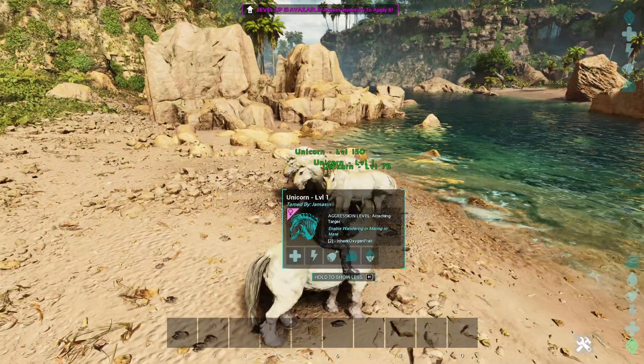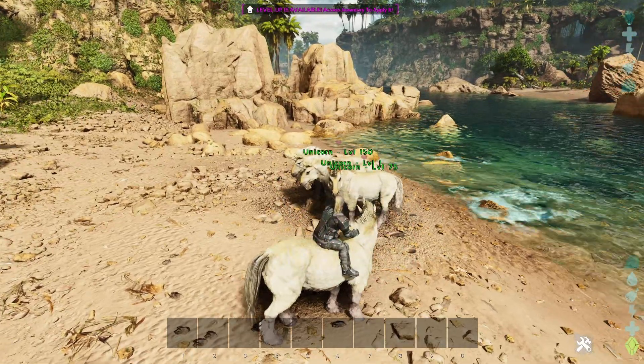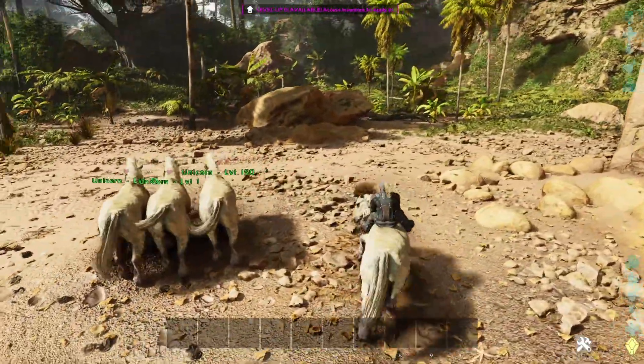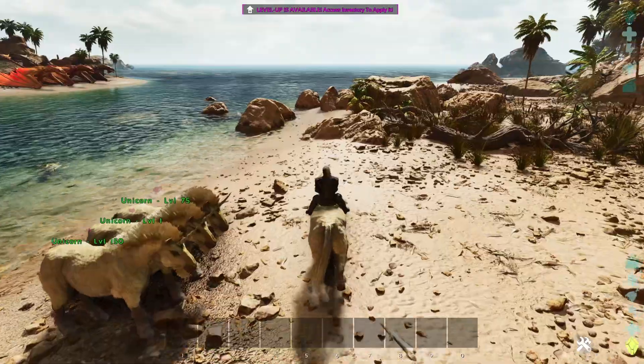A couple of things to note about the command: you've got no control over which gender you'll get — it's random luck of the draw. And you've got no control over what points the levels get allocated into. So you could have one that favours food, one that favours oxygen, one that favours stamina, or an even distribution. It's all random.